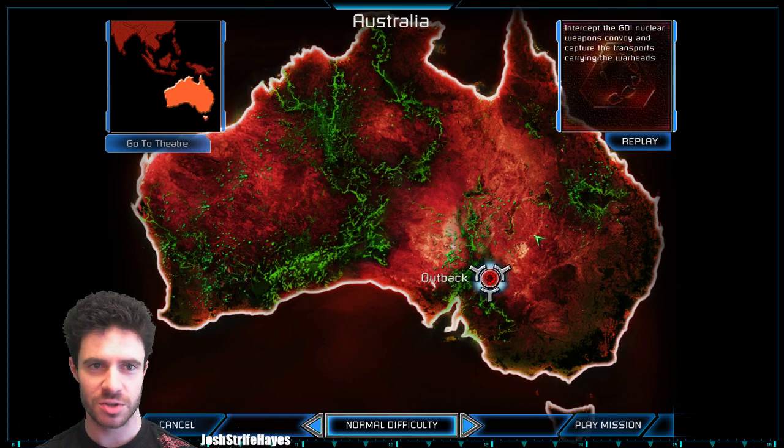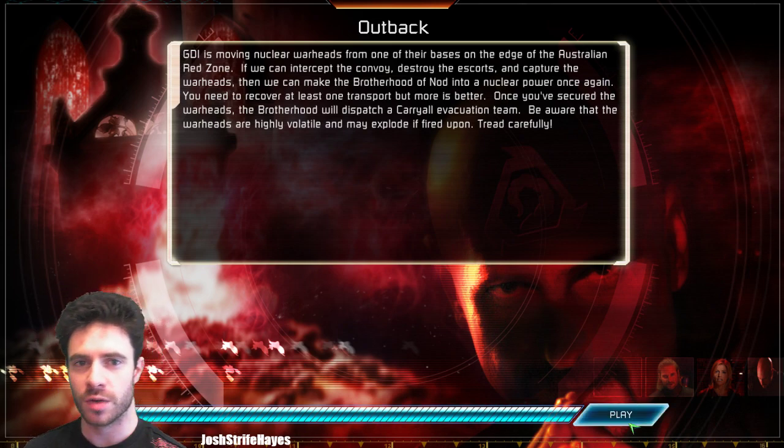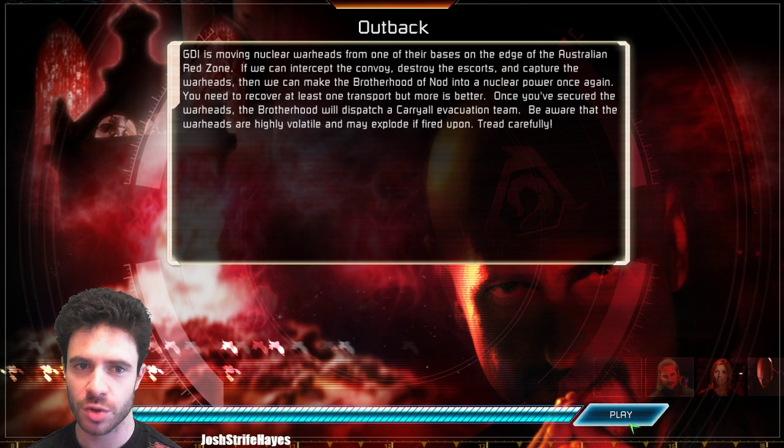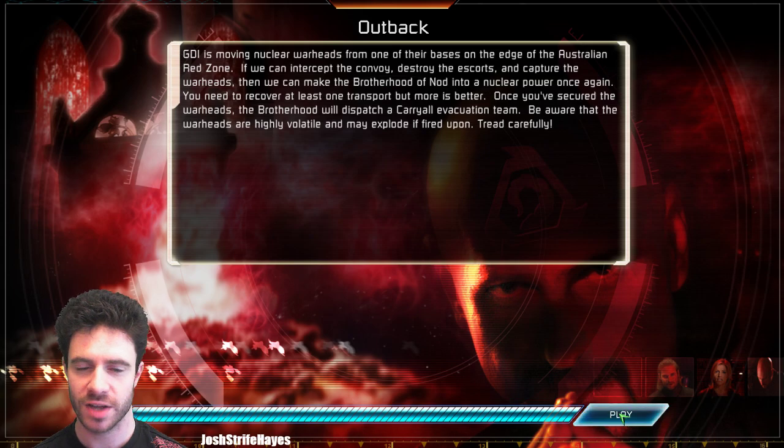Right, intercept the GDI nuclear weapons. GDI is moving nuclear warheads from one of their bases on the edge of the Australian Red Zone. If we can intercept the convoy, destroy the escorts and capture the warheads, then we can make the Brotherhood of Nod into a nuclear power. You need to recover at least one transport, but more is better. Once you've secured the warheads, the Brotherhood will dispatch a carryall evacuation team. Be aware that the warheads are highly volatile and may explode if fired upon. Tread carefully.